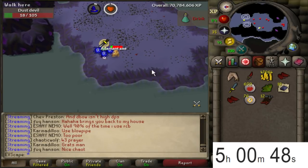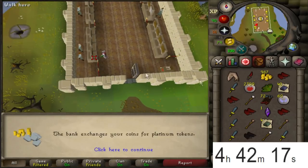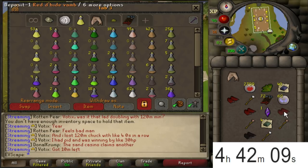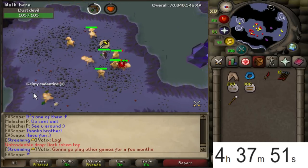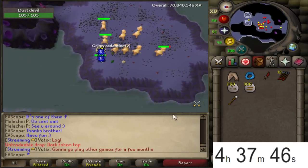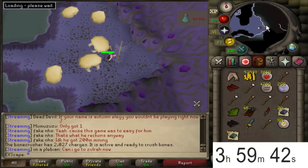The loot tab is looking juicy - I love how much loot you get from these. The profit isn't massive but you get so much loot in your inventory, especially when you get dragon daggers. I just got a dark totem top, but I found a good world so I'm not leaving until I have to bank. Four hours remaining on the clock - about 100k XP that hour. Quickly showing the loot tab: almost 1,000 rune arrows, lots of battle staves.